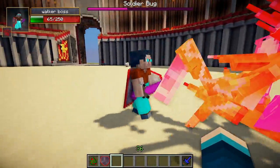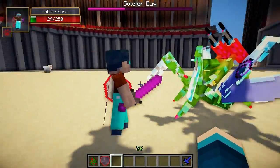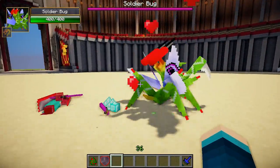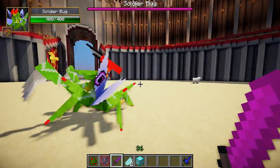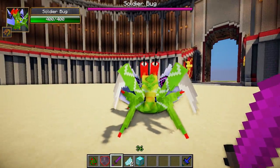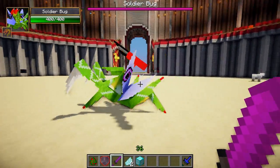Now we've got some more attacks with that lovely purple sword by the Walker Boss. He's getting mad — look at that, 10 damage per hit! Is this the end for the Walker Boss? It's a final push by the Soldier Bug, and you can see the Soldier Bug won and regenerated all of his health back up to 400, because he killed his enemy — that's what happens when he kills his enemy. So the Soldier Bug just about won that one, although it was looking quite hopeful for the Walker Boss. That was a really intense battle.